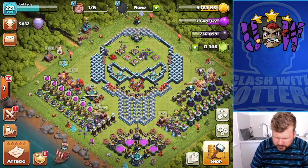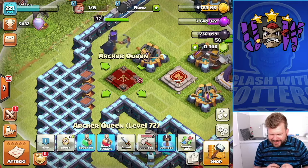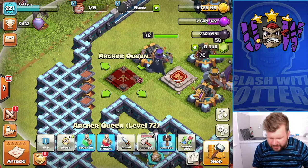Right guys, so as I say we are getting my queen to level 75 in this episode. I need 236,800 Dark Elixir and I am only 701 Dark Elixir short.